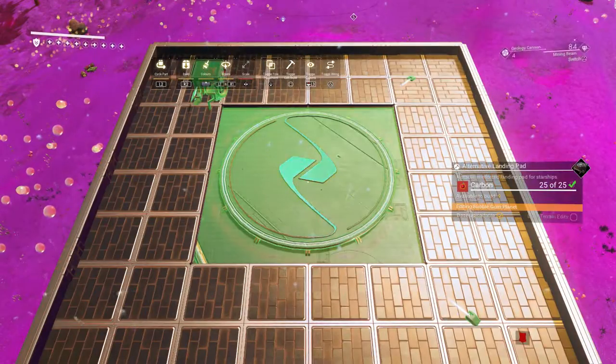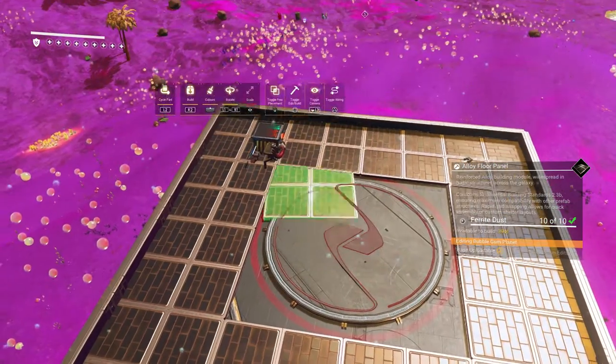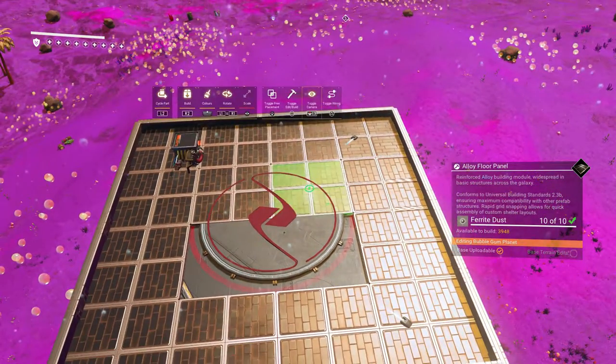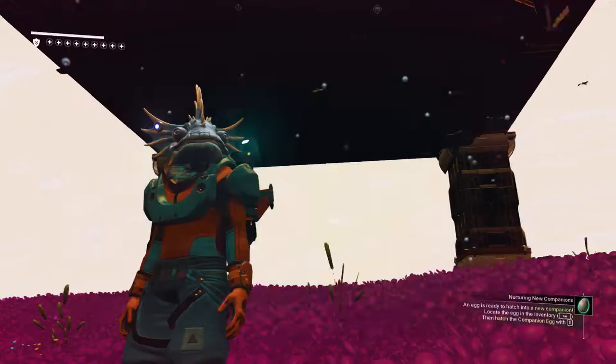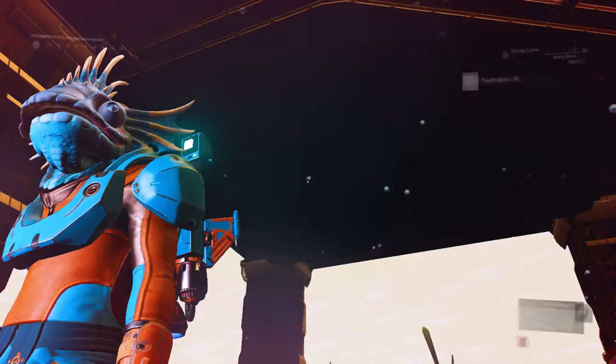I'm gonna leave the summoning station on the front. Go out of free placement and place the four tiles back. There we go — this is the second option, and I have to say it's my most favorite. You can then go beneath and delete the parts you don't need. This is how it looks — pretty cool.